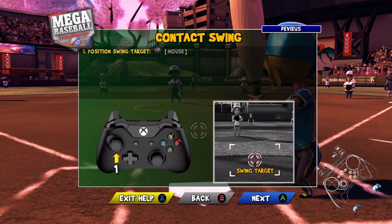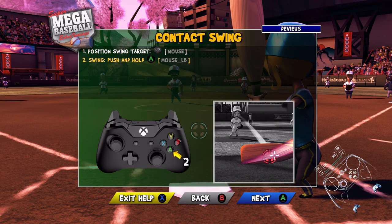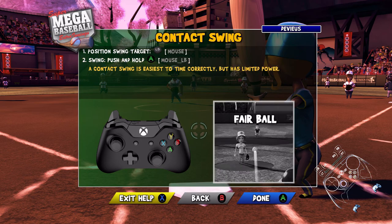Oh, there it is. Positioning swing target with the left stick. Alright. Swing target. And swing — push and hold A. Mm-hmm.